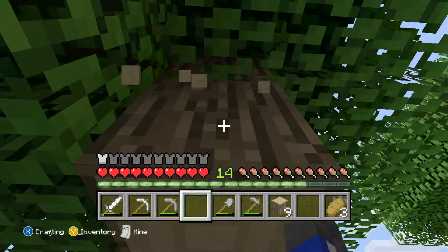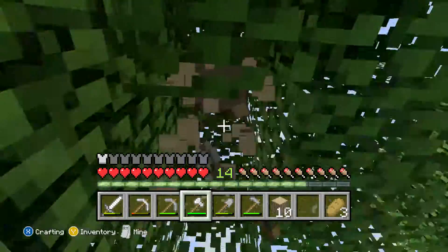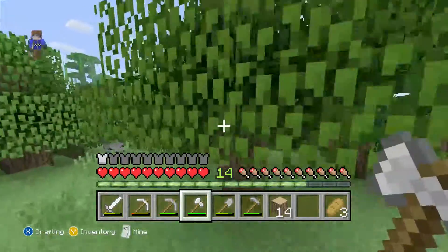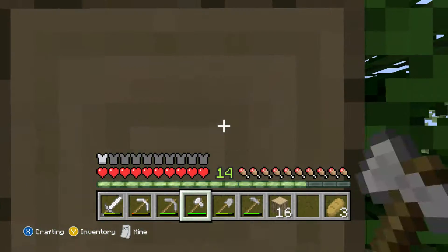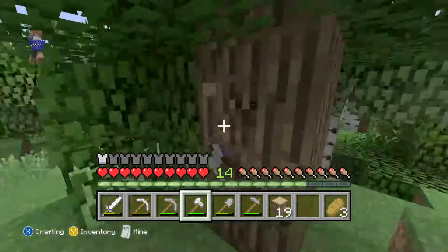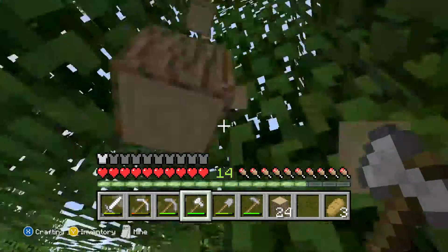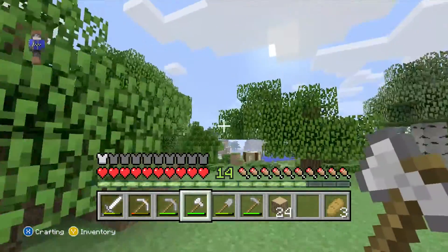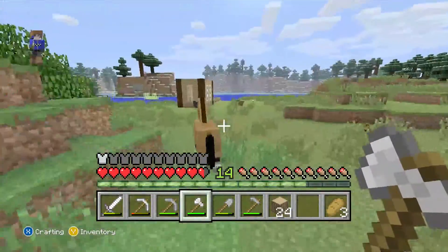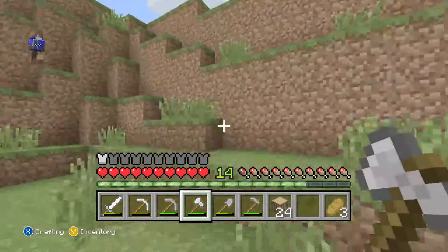We're not going to focus too much on our farm today — we've got pigs on that but we're not doing that today, we'll do it another day. Let's gather up all of this wood and gather up this last one, and then I'm going to show you the design of my house. Actually, we need spruce wood, so let's go gather some spruce wood.